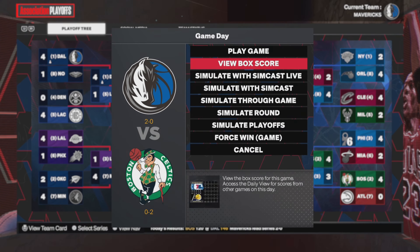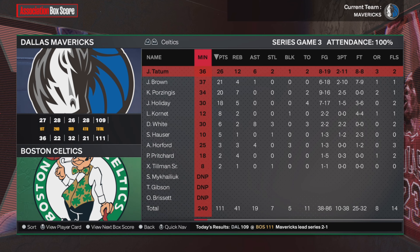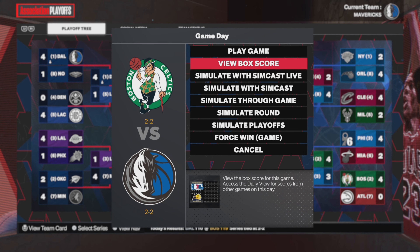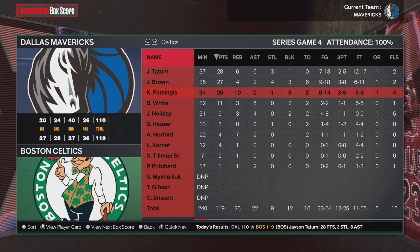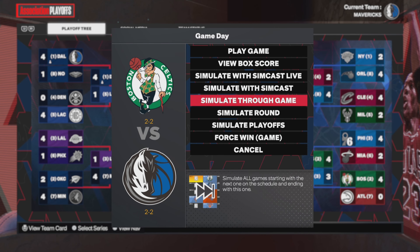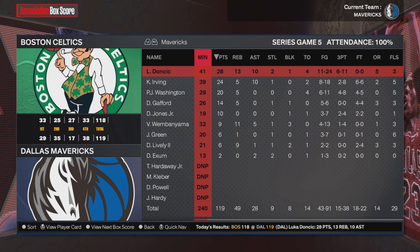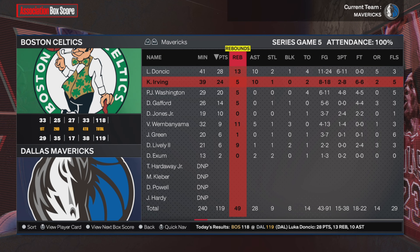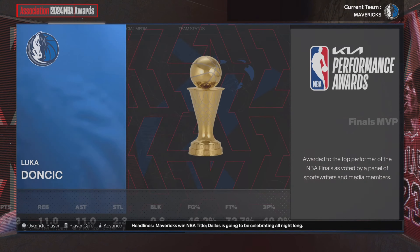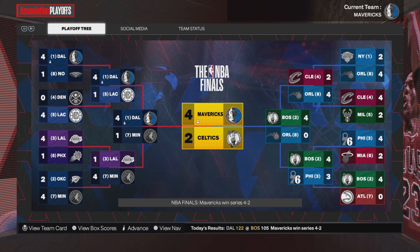In game three, the Celtics come right back — Tatum drops 26, we lose by two points. In game four, the Celtics come right back again — Tatum with 28, Brown with 27, Porzingis with 26-10, we lose by nine. It's a 2-2 series. The Mavericks win game five 119-118 — a very close game, with 28-13-10 for Luka and 24-10 for Kyrie. In game six, yes, the Dallas Mavericks win the championship — Luka Doncic is your Finals MVP, averaging 27-11-11 in the series.